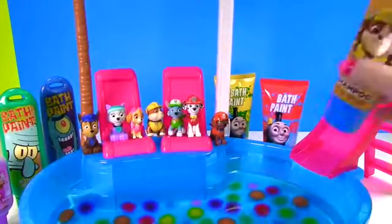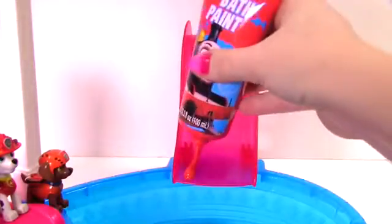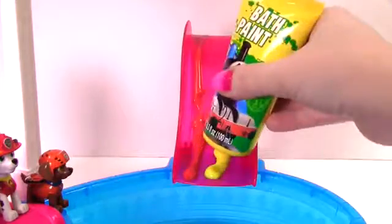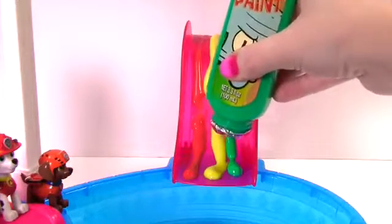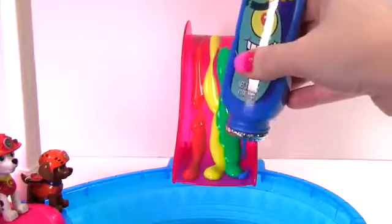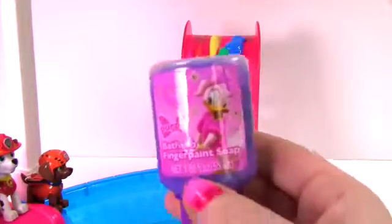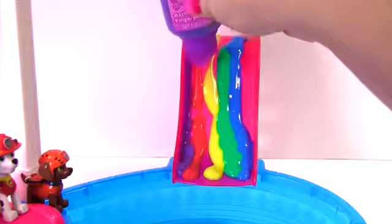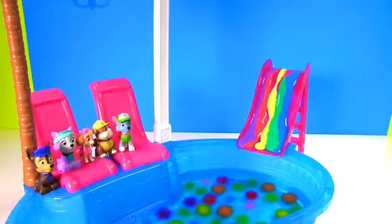Yes, you get to go down the slide, but first we're going to put lots of bath paint on here! Let's start with our red bath paint, then yellow, then green, then blue, and our last one is purple. Look at little Daisy Duck! Now that is one super colorful slide — this is going to get super messy and be super fun!